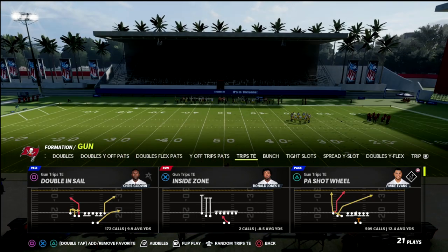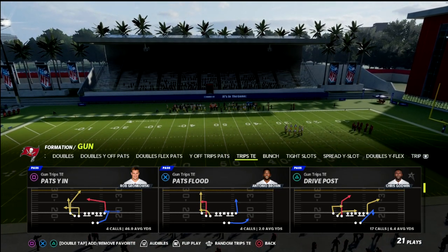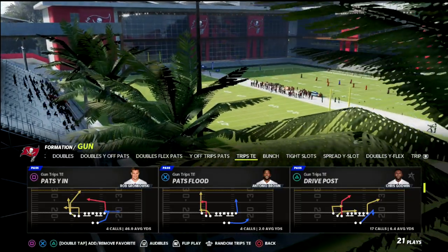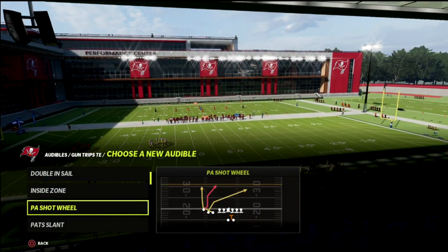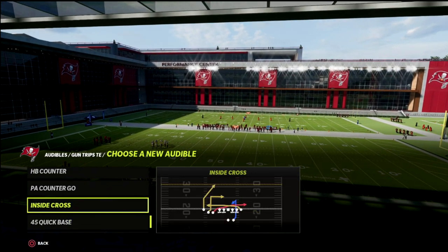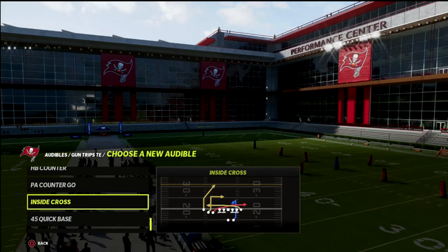I'm super excited to share this concept with you. When we talk about the user in Madden 22, one of the things you're going to find out about the way people tend to user — especially when talking about bombs — you can do this out of any play in the formation. We're going to talk today about two of them: Pat's YN and Drive Post, and then last but not least, PA Counter Go.